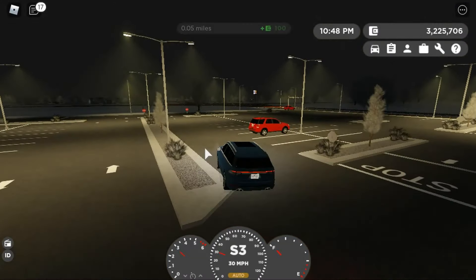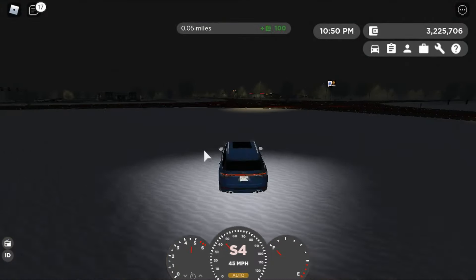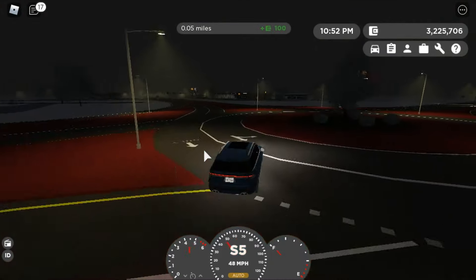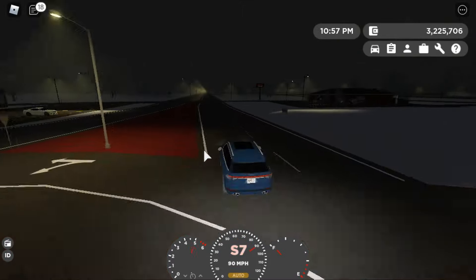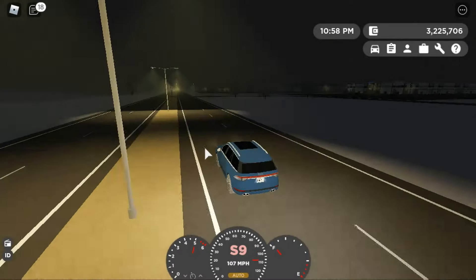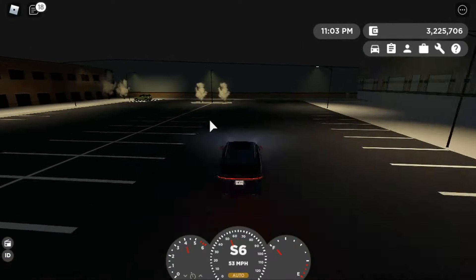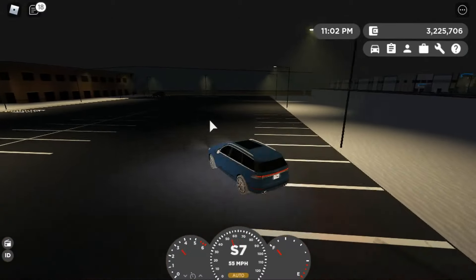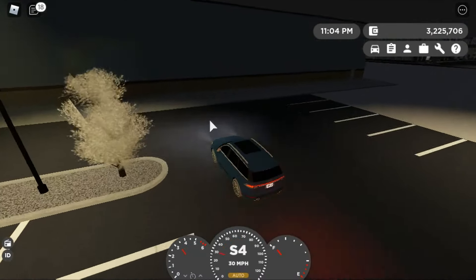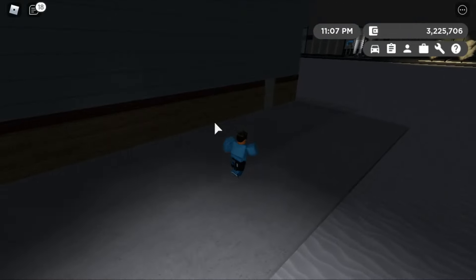We're going to drive over to the building next to the Sahara Delivery. I'm going to be able to spot a car in this area, which will be pretty cool. So we are pulling up now — it's going to be this building right here, this entire thing. You want to just pull up and park somewhere over here.